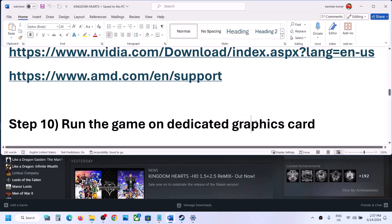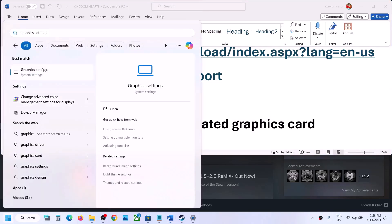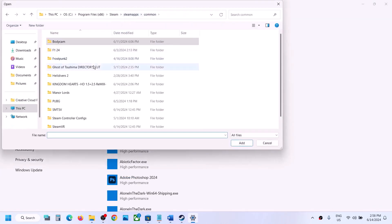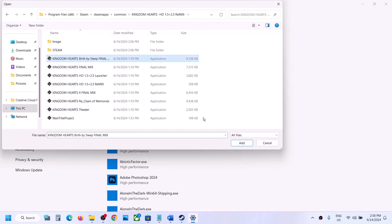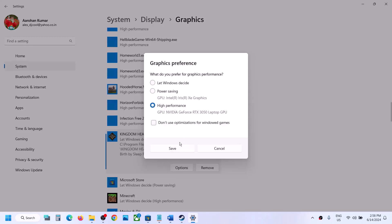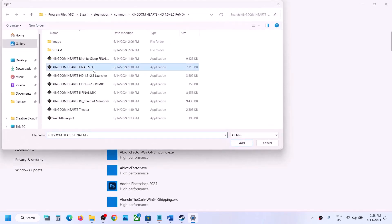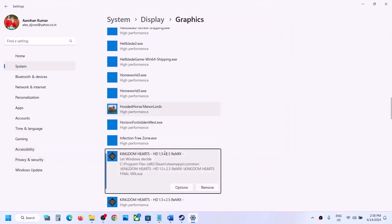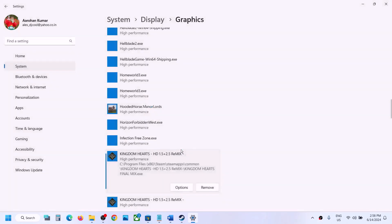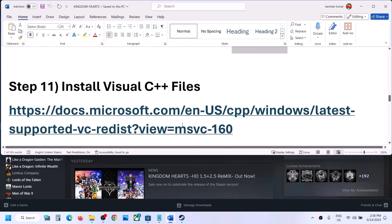The next step is to run the game on the dedicated graphics card. Type 'Graphics Settings' in the Windows search box, click on Graphics Settings, then click Browse, go to the game installation folder, and select all the EXE files one by one. Once added, click Options, select High Performance, and click Save. Repeat this for all EXE files, then launch the game and check.